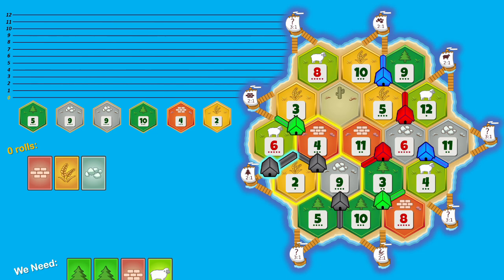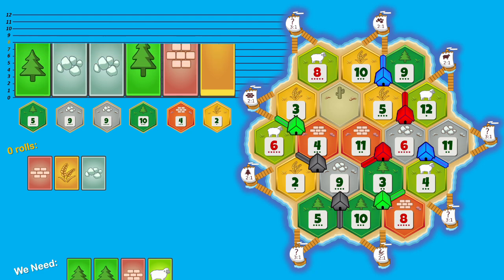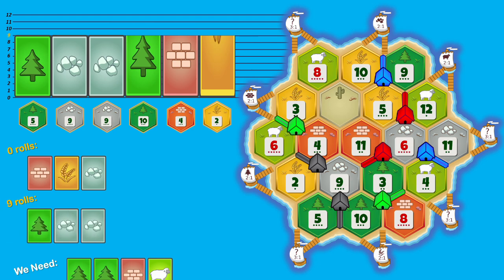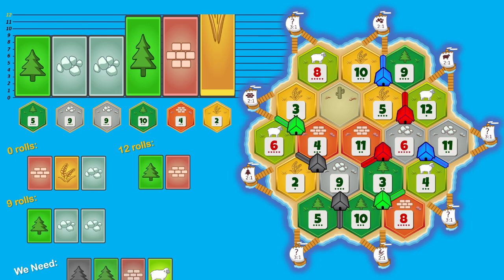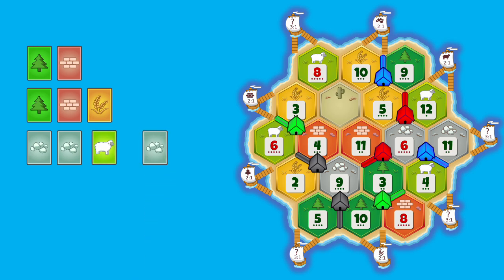Now let's use the statistics we talked about before to see how much of each resource we can expect to have after each roll of the dice. After 9 rolls we can expect to receive 1 wood and 2 ores based on the probability of the 5 and the 9 being rolled respectively. Three rolls later we see that we will on average get another road's worth of materials. This checks off 3 out of the 4 resources we need, but we still need to get a sheep. Since we can expect to have an excess of ore, we may be most efficient by trading that ore for a sheep.